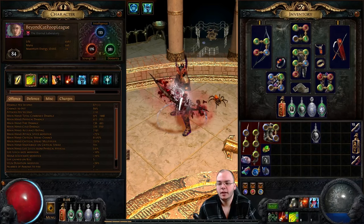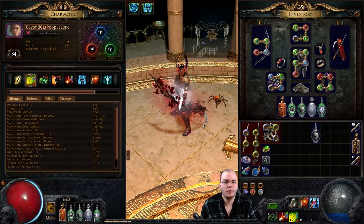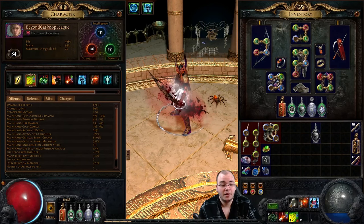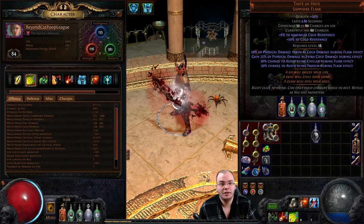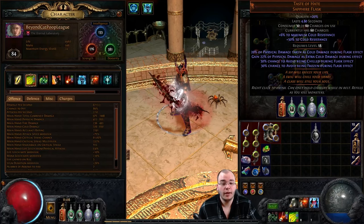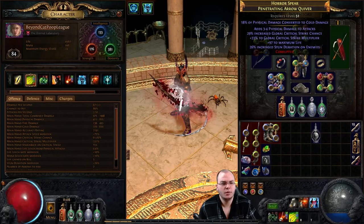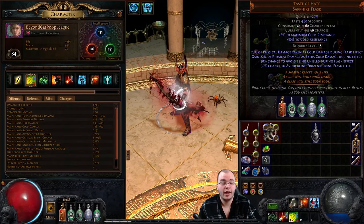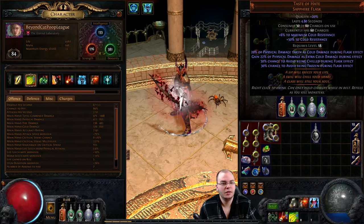Right now my split arrow has 6.7k DPS unbuffed. I'm rocking 7 frenzy charges and 3 power charges, which are up pretty reliably when clearing maps and buff my DPS quite a bit. Now this is where the magic happens: I've got a quality Taste of Hate, which not only gives me awesome mitigation against elemental reflect - because most of my damage is cold, between the quiver conversion, Taste of Hate adding cold damage, and running Hatred and Herald of Ice - but also being cold damage means cold resistance on rares can be an issue.